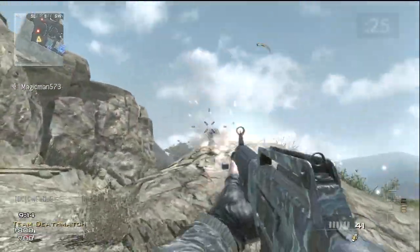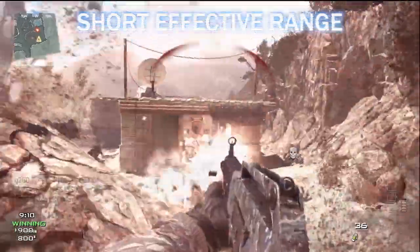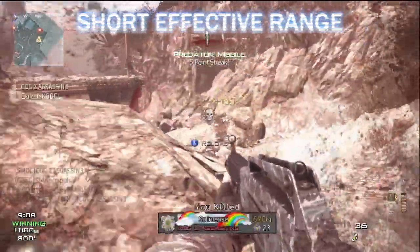However, like all shotguns, the USAS-12 is only effective at close range. Trying to engage an enemy at medium to long range will probably get you killed.